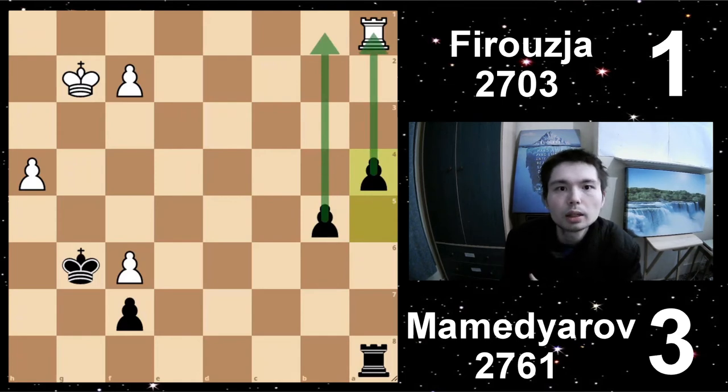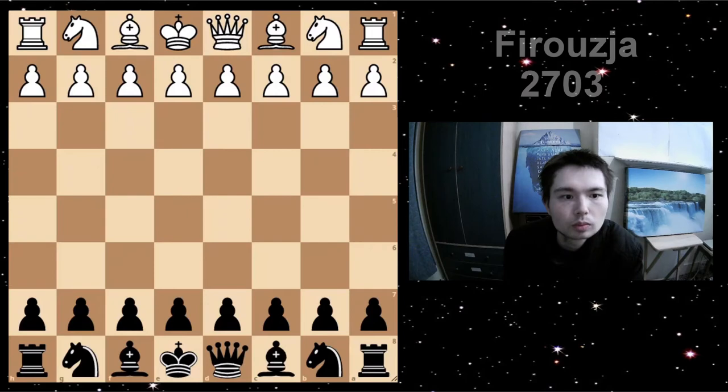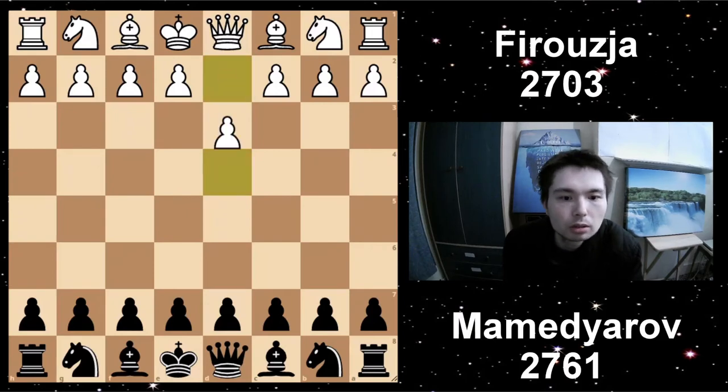Shakh has won day one — 3-1. Firuja has to win the match tomorrow. Firuja has White, Mamedyarov has Black.